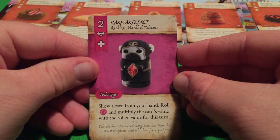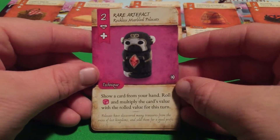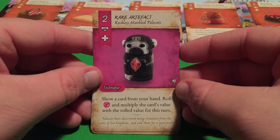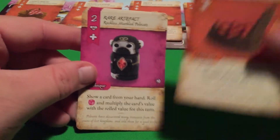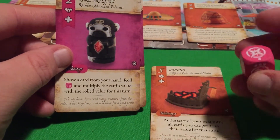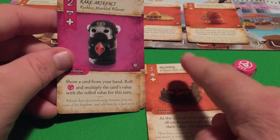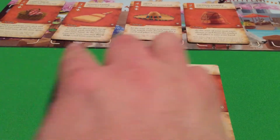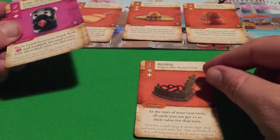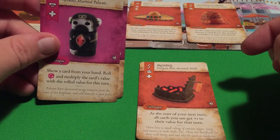Next is the Reckless card — the rare artifact for the Reckless Marbled Polecats. It's a technique: you show a card from your hand, roll the dice, and multiply the card's value by the rolled value for this turn. So if you reveal a five and roll a three, that's three times five — the card's value is now 15. Since the max market card value is nine anyway, this makes it very easy to buy the most expensive card.